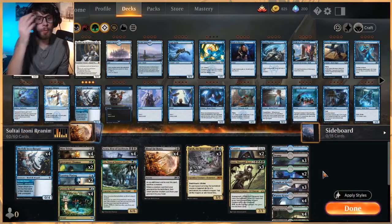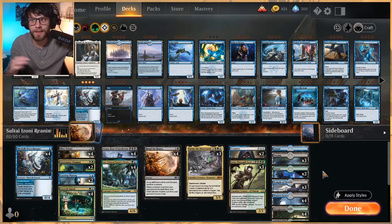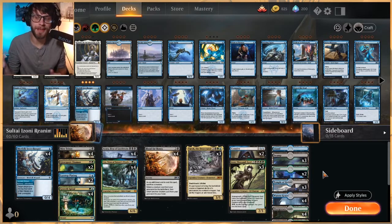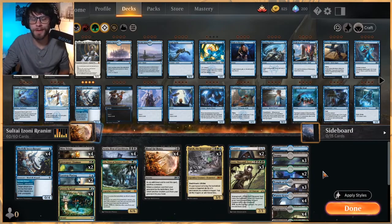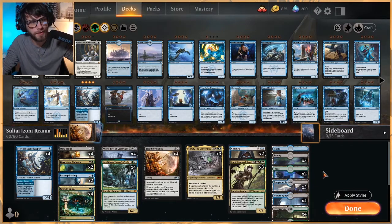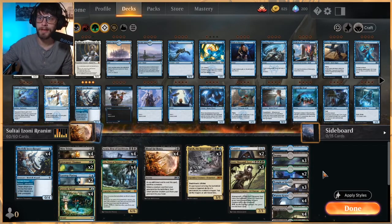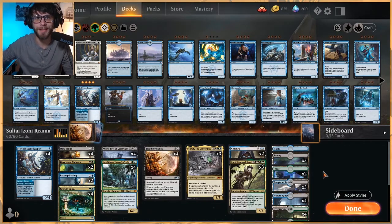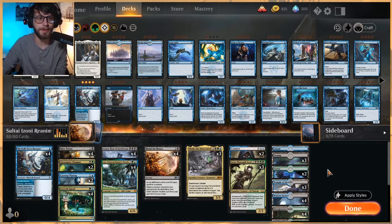Welcome to another gameplay video. Today we are trying out — yes, I know — another reanimator list. I have a soft spot for reanimator decks. We're going a little bit of a combo-y route, and this more than ever is really looking to combo off. It is probably the most convoluted reanimator combo you could imagine. The original name for this deck — I did not create it, unfortunately I don't remember who did — was 'Death by a Thousand Cuts,' which I think is very interesting and very funny.